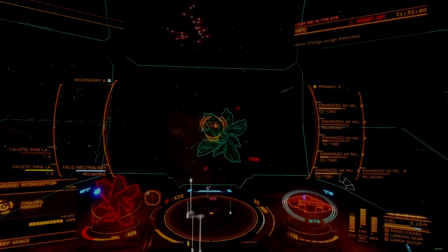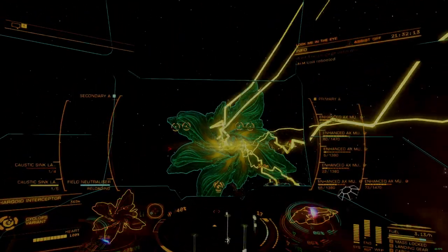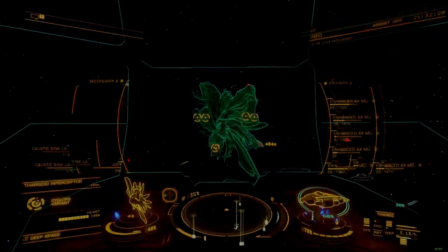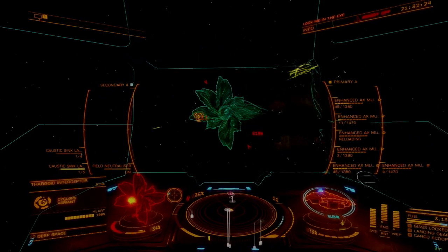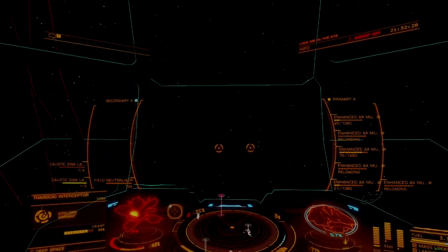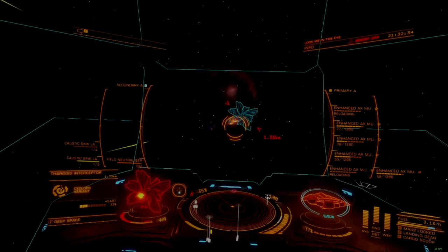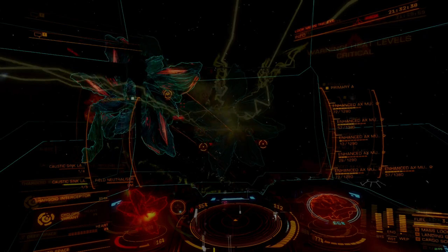If, however, you opt for a standard or prismatic shield and have the ability to withstand the attacker at no PIPs to shields, then you are free to press aggression while ignoring an attacker's efforts, securing one kill before focusing on another, at the cost of taking additional shield damage. The inverse is also true, where low draw weapons and strong, rapidly regenerating shields pair together to allow for more maneuverability and defense capacity while attacking.